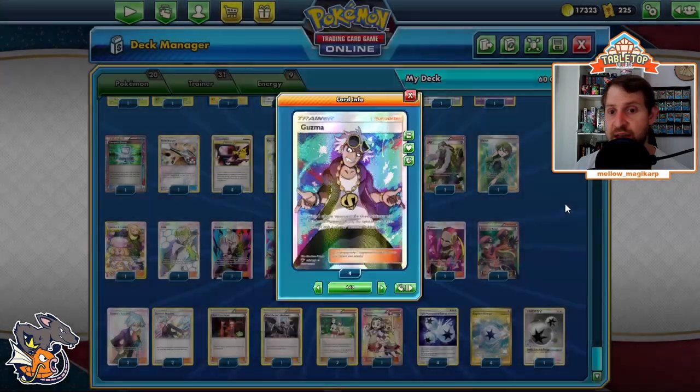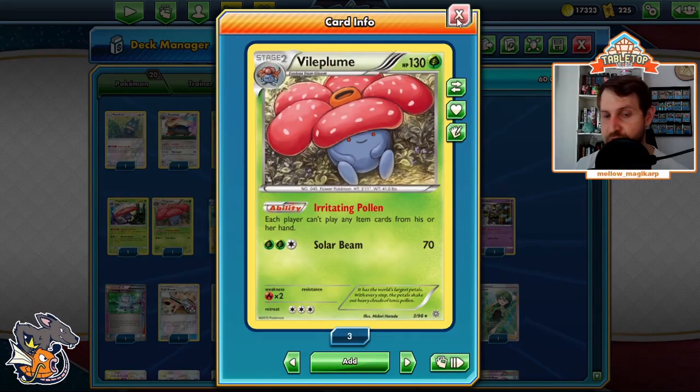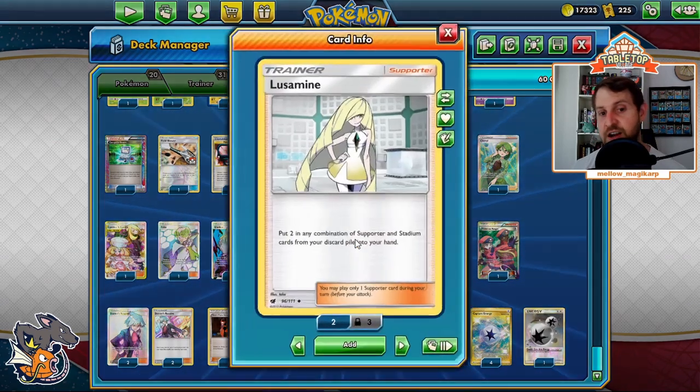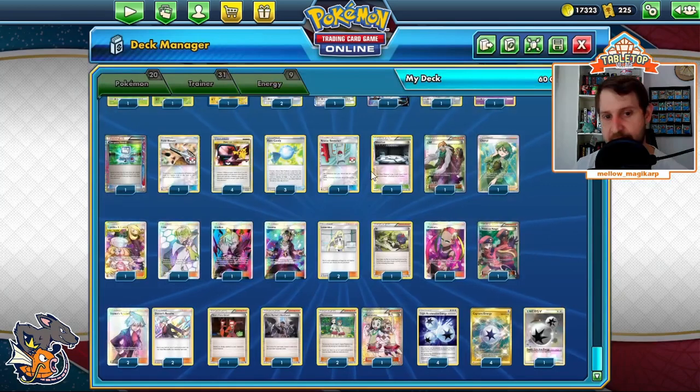Guzma lets us switch out of the active. We end up in awkward situations where our opponent wants to Boss something and two-shot our Vileplume — cool, go ahead and Guzma, get out of the active. It's both a switch card and a gust card so our opponent no longer has an attacker active. Lusamine is literally the most broken card in Expanded right now — this thing has single-handedly destroyed the entire format. With Dual Brains Magnezone, we can play any supporter an infinite number of times every single game. Also get back our Stadium — that's why we play one Silent Lab and get it back forever.